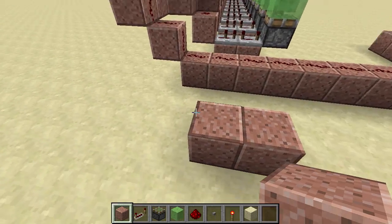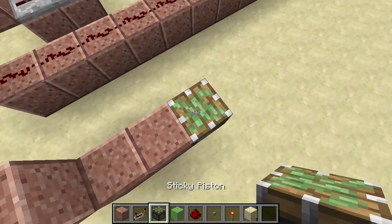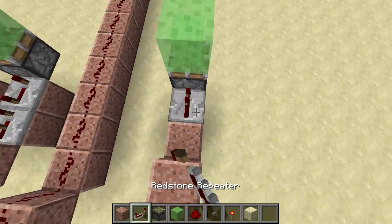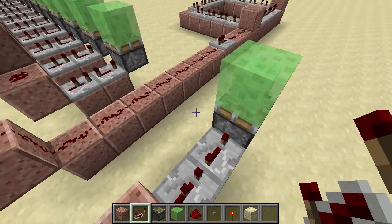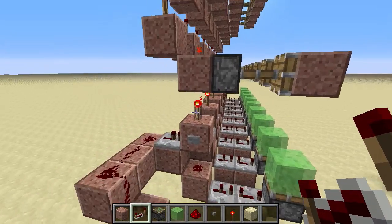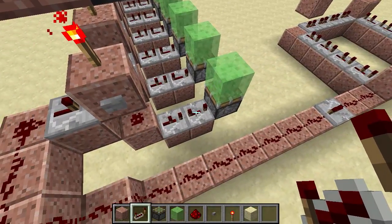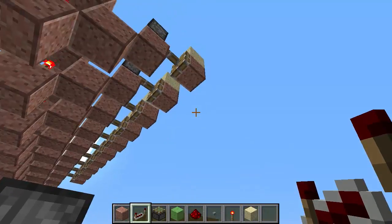So I can actually see what I'm doing as well. We'll get the bottom done first. We need to get the sticky pistons in place — that's our launch mechanism. Couple of repeaters: this one's set on 4, and that one's 2. That's to give us enough delay in the signal. So if this button was pressed, that turns off in a tick, that falls, and then that goes off in 6 — which is just enough time for this sand to be an entity and hit it and be launched.